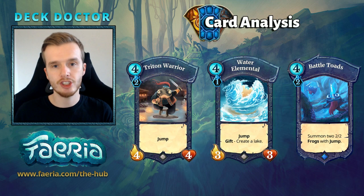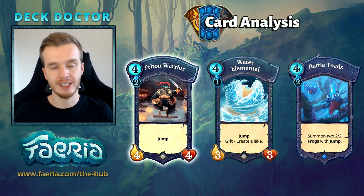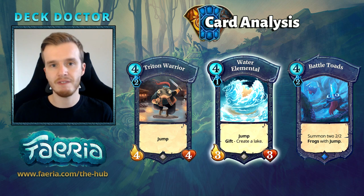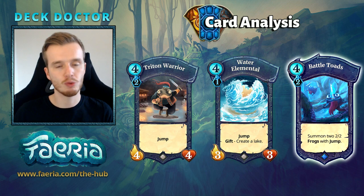Let's take a look at the cards. Triton Warrior is fantastic — a 4/4 with jump for four feria is very good. Combined with tricks like Emperor's Command, Frogify, and Aurora, you can have a lot of influence on board. Water Elemental is again a very efficient jumper, but gives you an additional leg, which can be handy when trying to make up your lake count to get the Frogify.